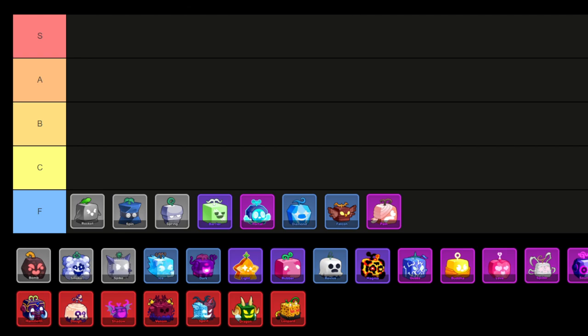Firstly, some fruits are not the best choices for fast leveling. I'm starting by adding them to the F tier. These are Barrier, Portal, Diamond, Falcon, Pain, Rocket, Spin, and Spring Fruit. I've placed these fruits in the F tier, and now I'm continuing with the other fruits.